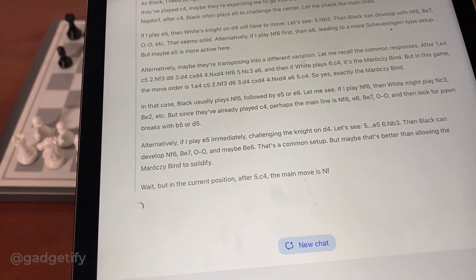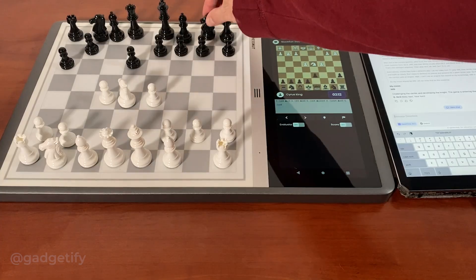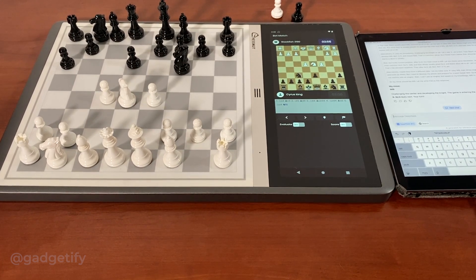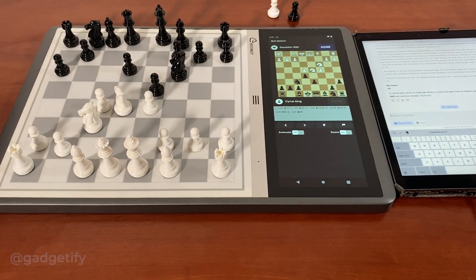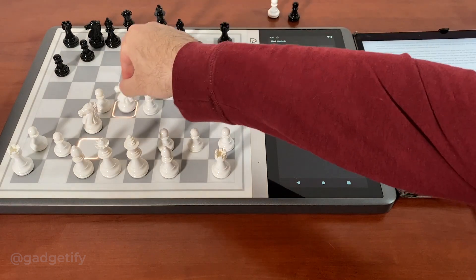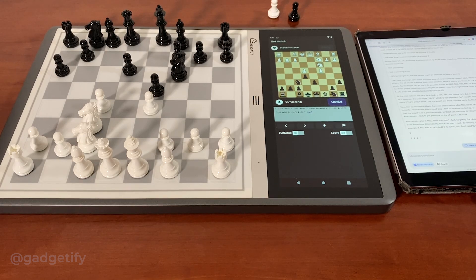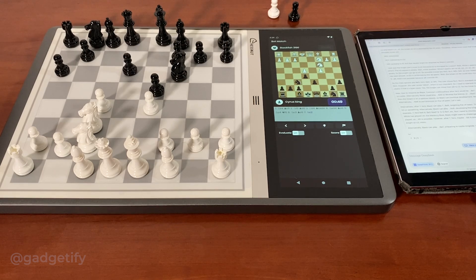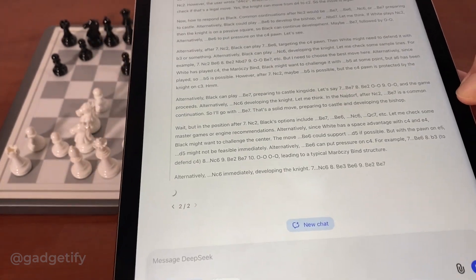It's actually pretty educational seeing this thought process. I don't know the level it plays — it's still not obvious to me. When I give it a non-standard move — instead of Nc2 I said d4 to c2 — it actually got a little bit confused, so it takes a little bit longer to respond. Kind of fascinating, actually.